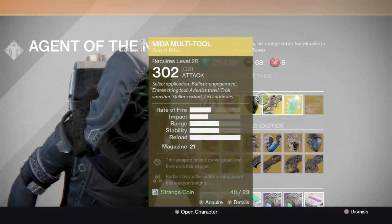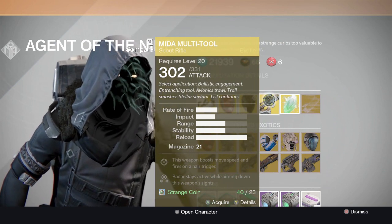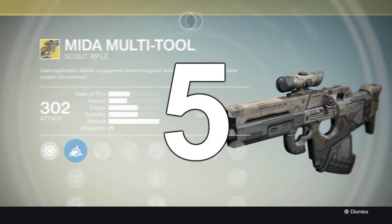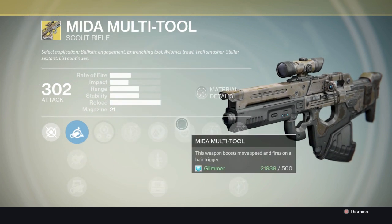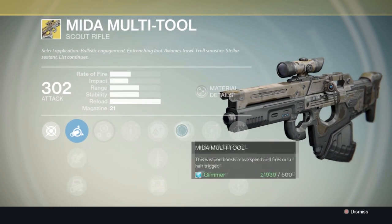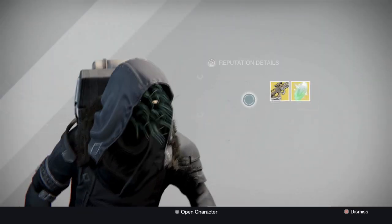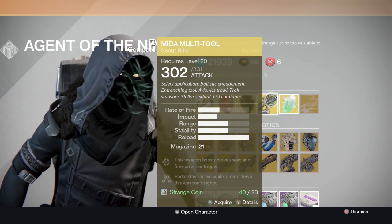Pretty much everything Xur is selling - even the Multi-Tool - is absolutely amazing, especially in the crucible. They did that whole buff with the scout rifle, and scout rifles are great now. This scout rifle just looks beautiful, so why not buy it? Some of you are probably like, what are you talking about, the Multi-Tool sucks? Well it doesn't suck, I promise you.